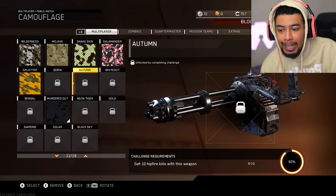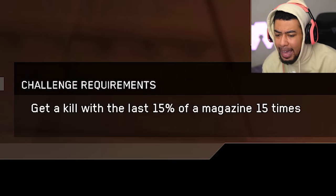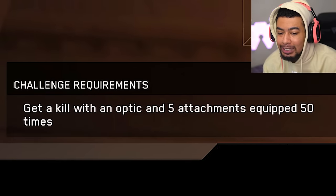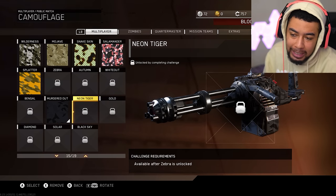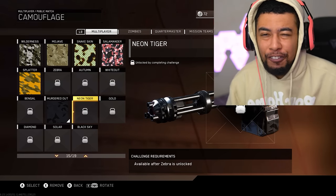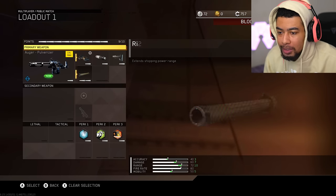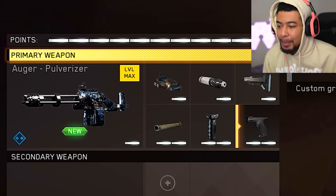Some of the other challenges have started to be revealed: we need 10 hipfire kills while getting headshots — I've already got most of them so I only need one more. We need kills with the last 15 of the magazine 15 times, which will be easy. We also need a kill with an optic and five attachments equipped 50 times, plus rapid kills 20 times. The final one is Neon Tiger, but we need to finish headshots first — I'm guessing it'll be five kill streaks or three kills without dying. For efficiency, I'm putting on five attachments to make progress on that camo simultaneously.